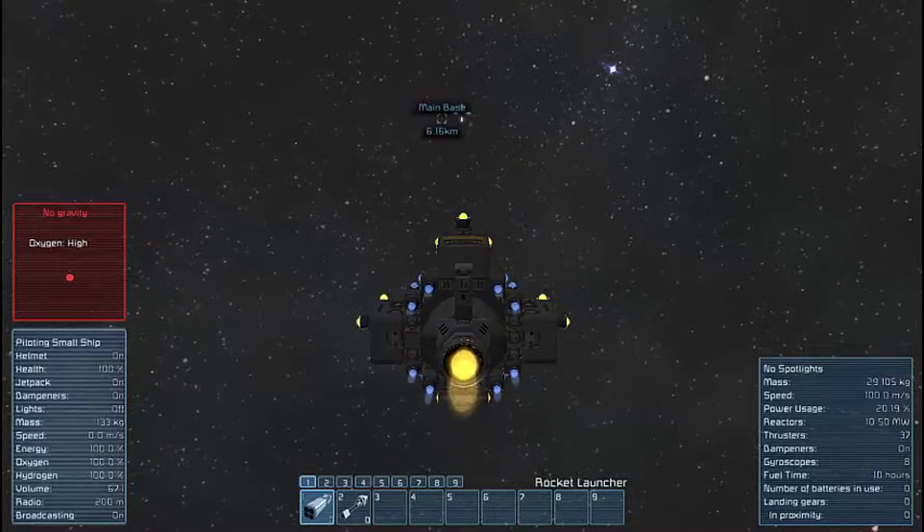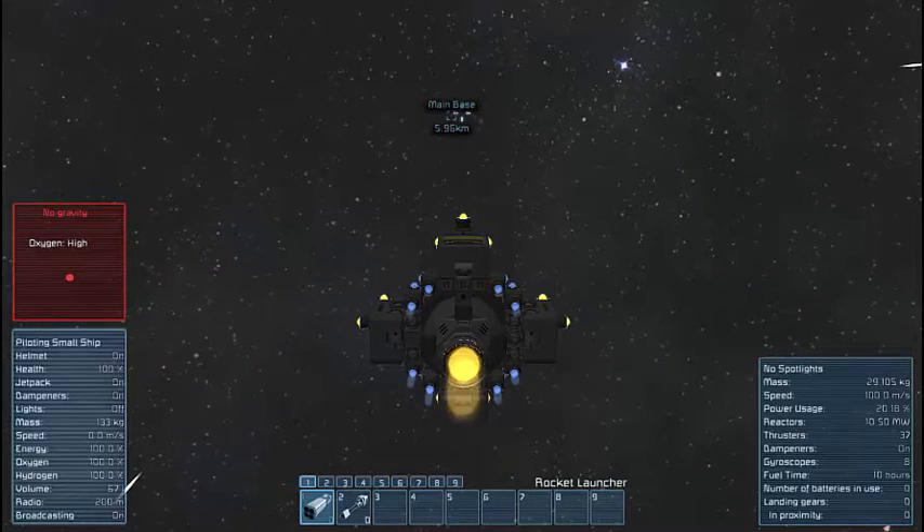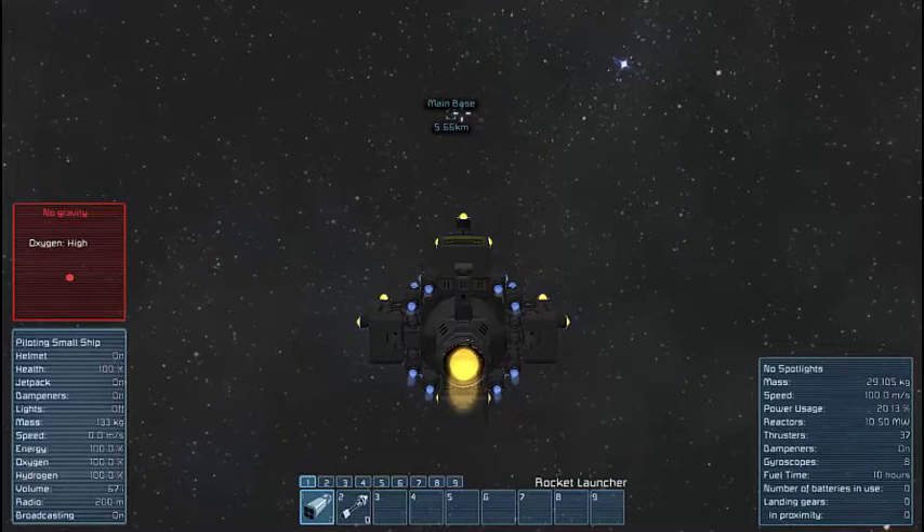So let's just head back to my base over there. It's not much of a base — it's just the starting platform where I started. I'll cut here and come back as soon as a cargo ship spawns in.